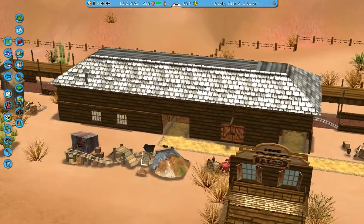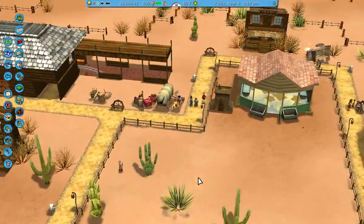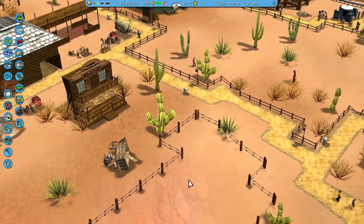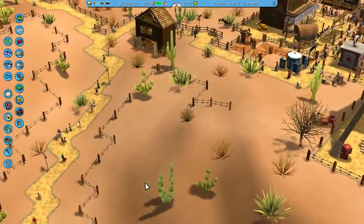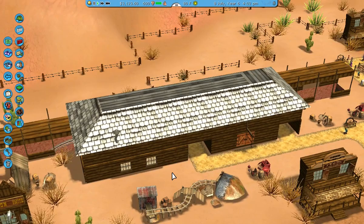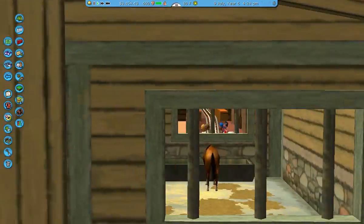So over here is the main building. Did I hear someone destroy a bench? They better not have. Alright, well I don't see any. So over here is the entrance to the mine ride — you can see it through there.